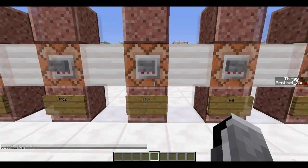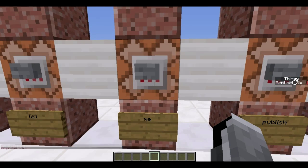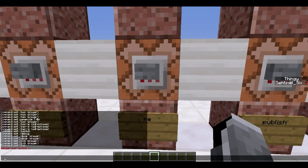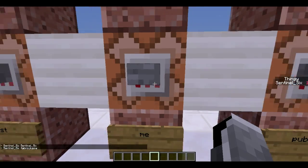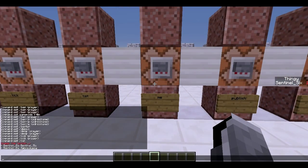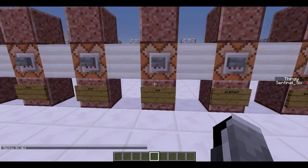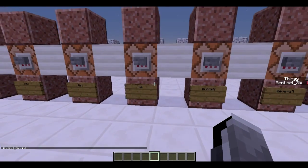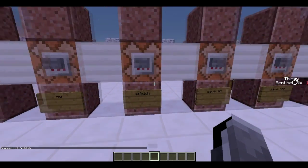Slash list will list off all the players in the server, which is pretty useful. Then there's slash me — what it does is, as you can see here, you type in something and it just says your username and then that behind it. So you can make fake death messages like this — it doesn't look quite like it looks when you actually die, but it's pretty believable and pretty funny.